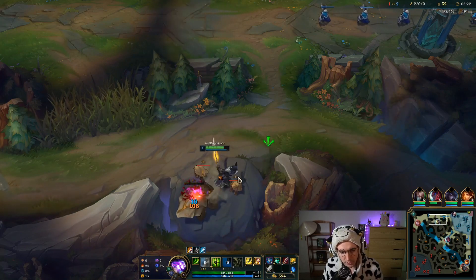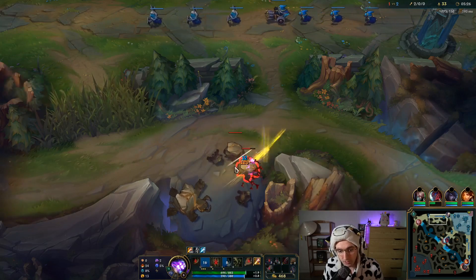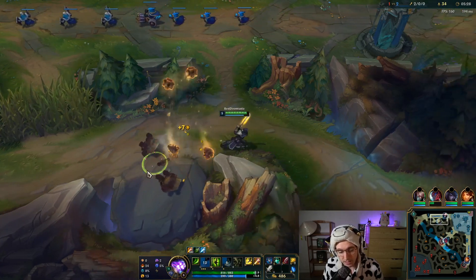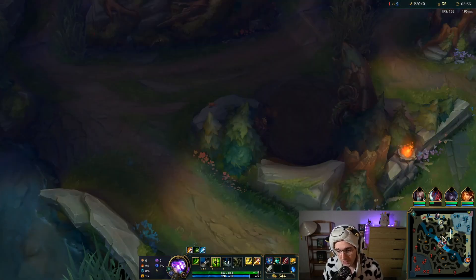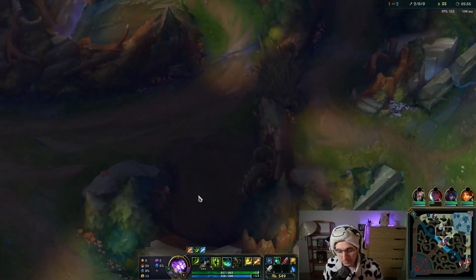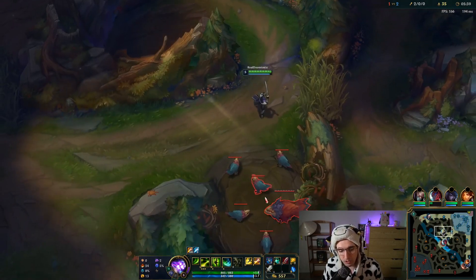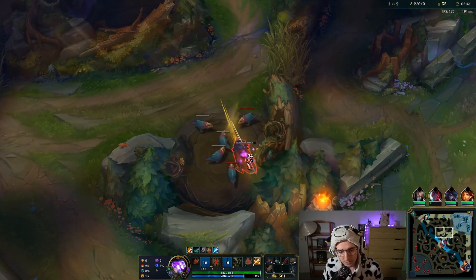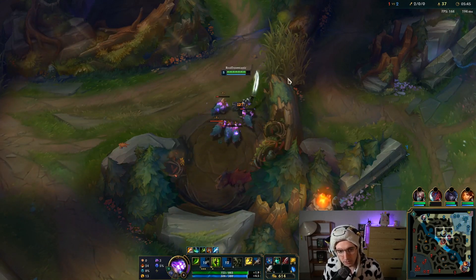We're also going to be looking at over 30% cooldown reduction on Master Yi. That's insane — Master Yi never has that much CDR. Our alpha strike is going down to about 8 seconds cooldown. The way the smite works is when you run out of smite stacks, it transforms into blue smite and the item disappears from your inventory.